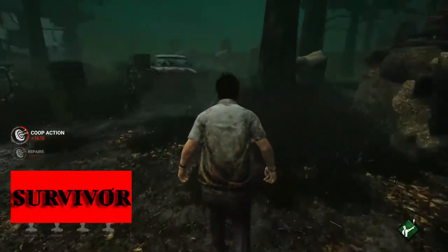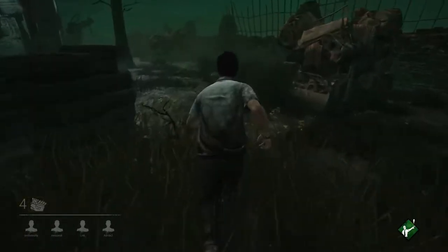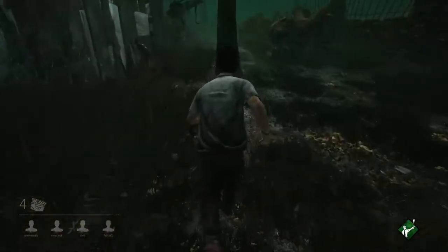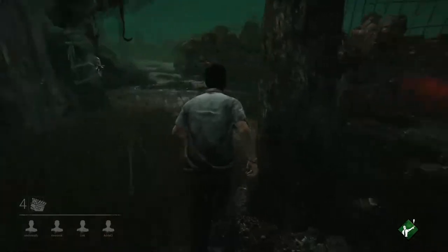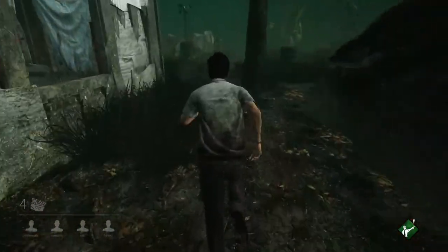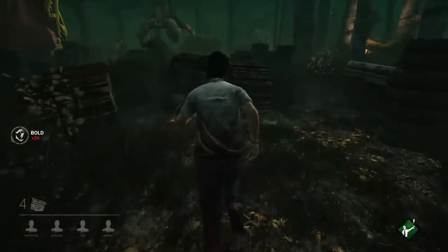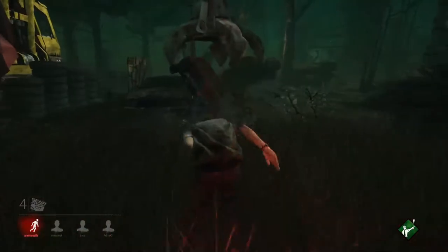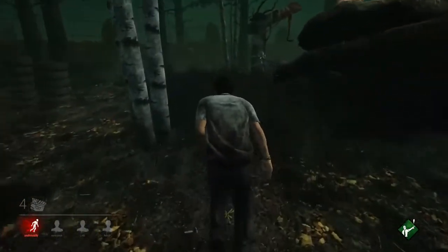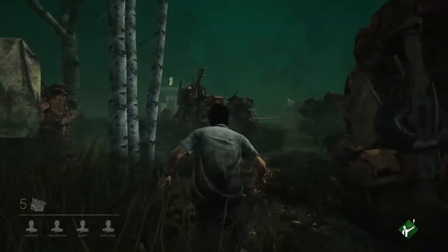Starting off by playing as a survivor, the goal is to repair 5 generators in order to power up the door to exit the map. You can either sprint or crouch your way around the map. Sprinting leaves red scratch marks that only the killer can see, while crouching lowers the sounds you make, decreasing the chance of being detected. Unfortunately, you have to hold the inputs to either sprint or move while crouching. I wish there was a setting that made both of these toggles, as it would make moving around the map so much easier.